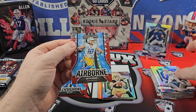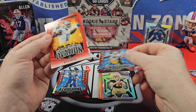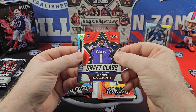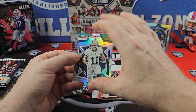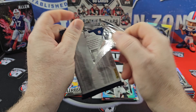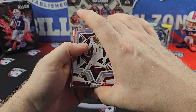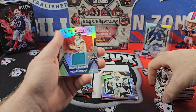Another Herbert Airborne Laser — we love the Herbert with our Rookies and Stars. Micah Parsons on the red Standing Ovation. Zay Flowers Draft Class — I believe that is a red. And our rookie is Trey Tucker. So we got our mem and we got our auto. We did not get points, so that is a plus.